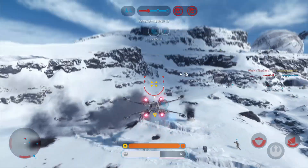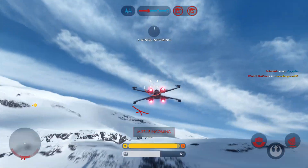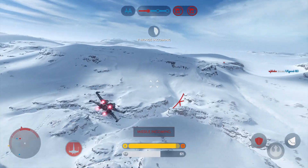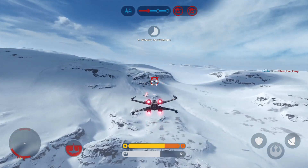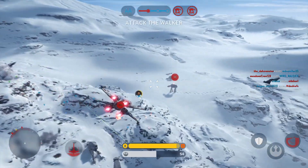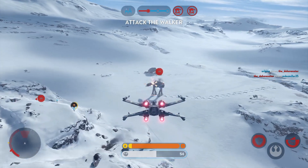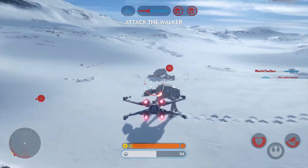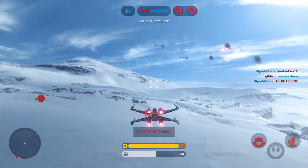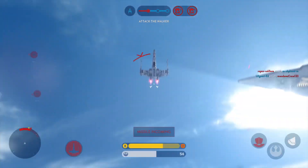Y-wing targeting system locked in. Watch for H-wing missiles. Airstrike incoming. Missile zeroing in on you. Enemy fighter is locked on you. Imperial fighter down. The Walker is exposed — focus all blasters on him. You've got an H-wing missile locking on. H-wing missiles after you.